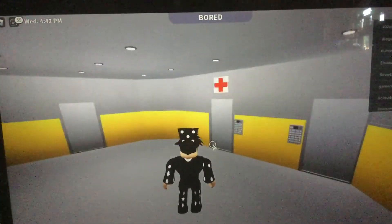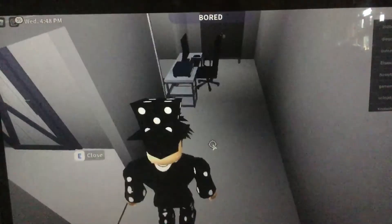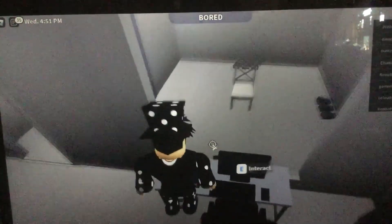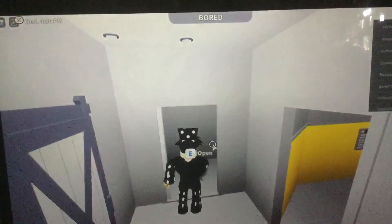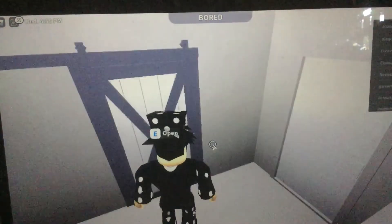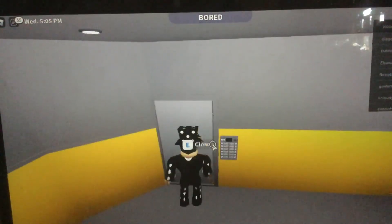I have four rooms in here. This is the amnestics, also known as the memory wiper. If anyone has to break in or something, we just have it here because yes. This is the laundry room — you put your laundry in. Self explanatory, I guess.